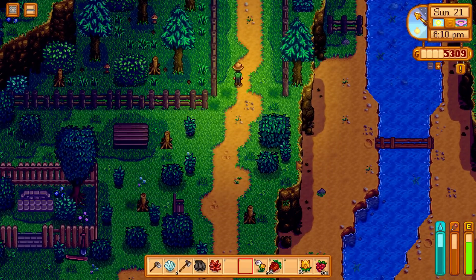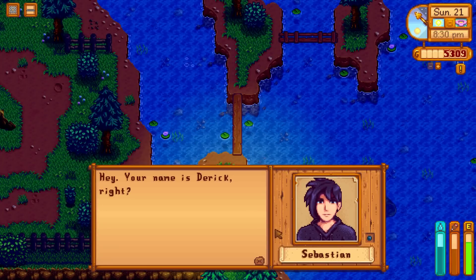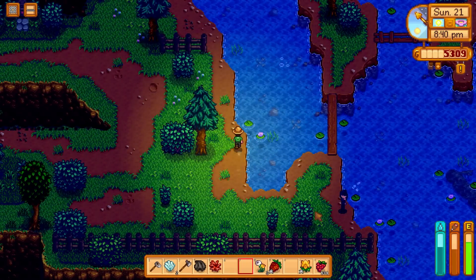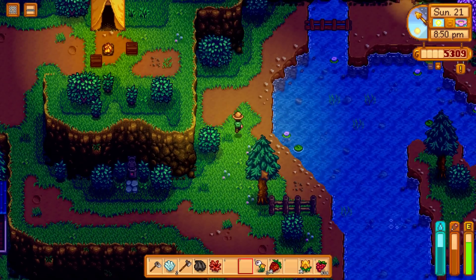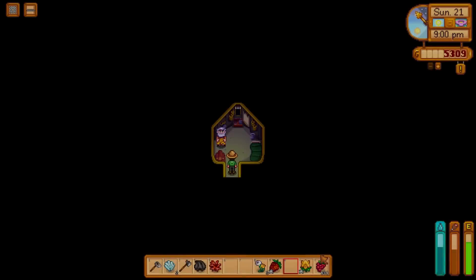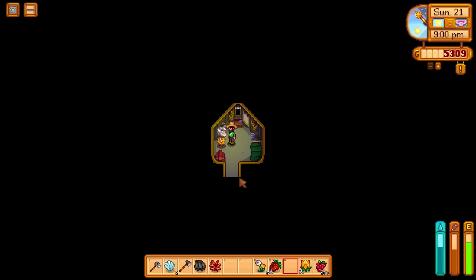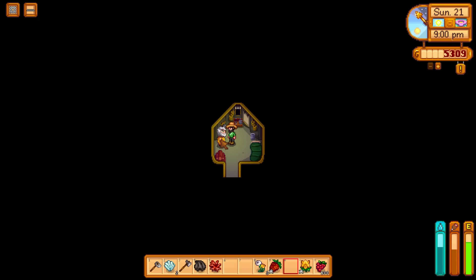Level one socialising — we spoke to some people, gave a few gifts. Sebastian's down here — just smoking a cigarette, naughty boy. Linus is going to be in his tent. Let's give him a salmonberry — great gift. I don't like to stay in one place for too long; there's just too much to experience in the world. We've got three hearts now, that's really good.